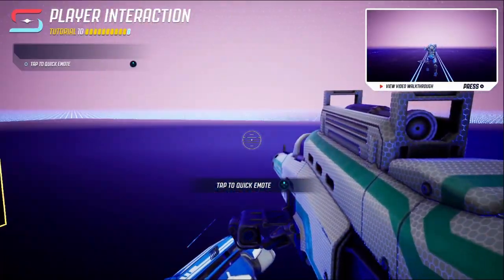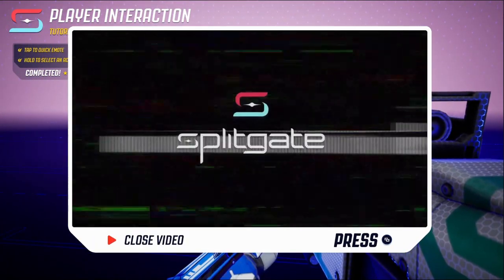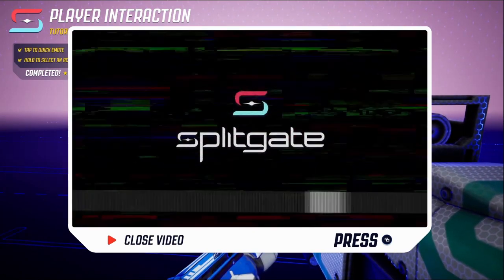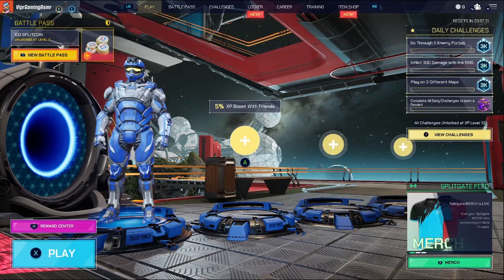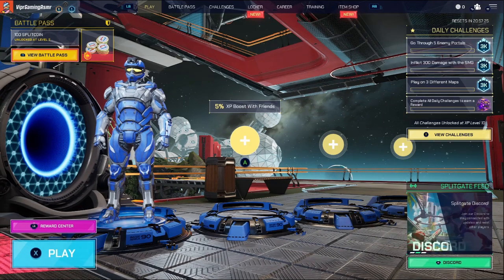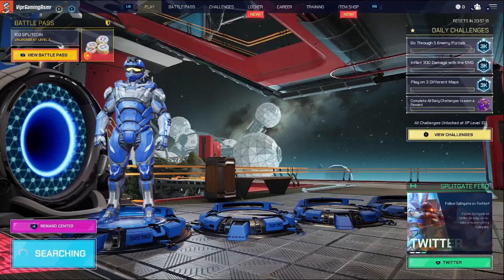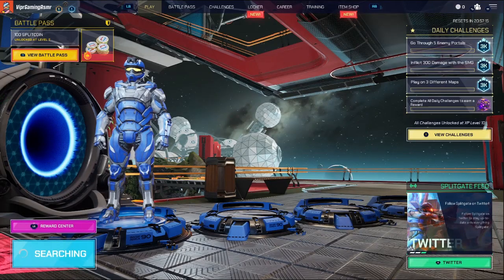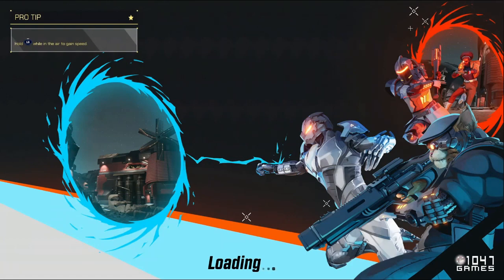I'm definitely not gonna get a kill like that. Tap to quick emote, hold to select an action. This is probably a little tutorial video - I'm gonna skip that. Looks like that's the end of the tutorial. Now we're gonna go into some online - click play and do casual. I'm actually kind of nervous because I'm not trying to get smacked. I know there are dudes who just get amazing at the game as soon as it comes out - tryhardsalways find a way.